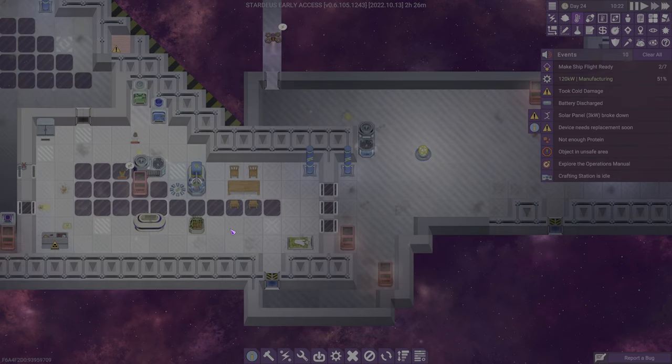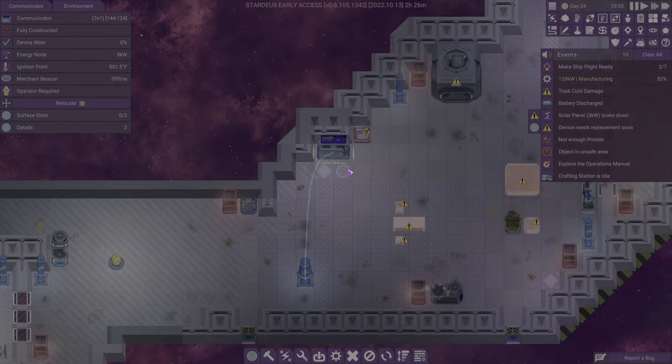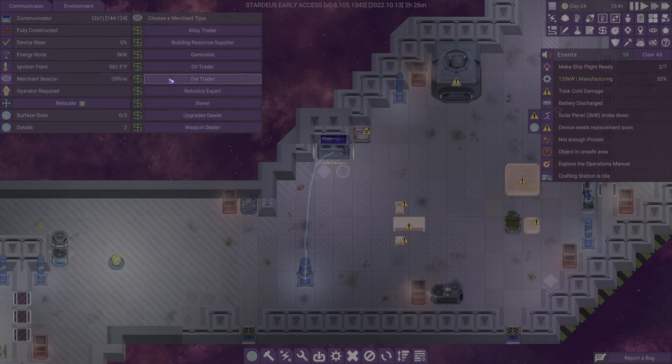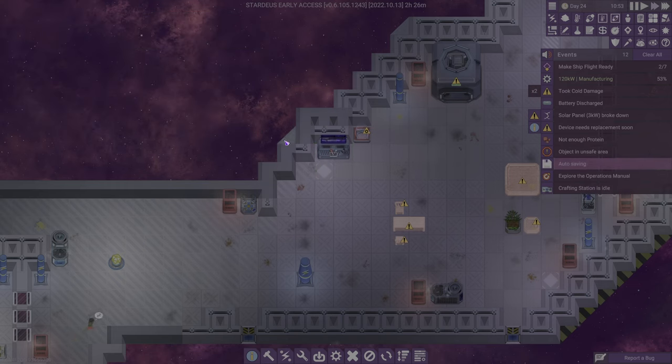All right, you people go do what you need to do. I think right now what we probably should do is call a merchant — a generalist one more time — because we're going to need some food here.